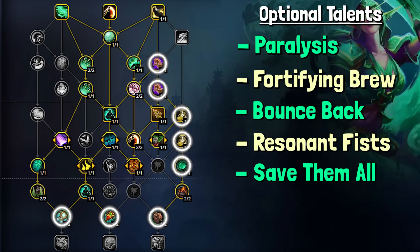This is about the class tree I'll be running. There are a couple of things that may change by a point or two, but generally this is what it's going to look like. Changes I might make are dropping Resonant Fists for one point and either saving it for Bounce Back or both, as well as dropping a point in the Paralysis nodes if we need that for a specific dungeon or affix. I'm not a big fan of the Fortifying Brew talents, but in order to reach Strength of Spirit we need to take them. With this tree you'll have a high defensive stat while hitting all the important damage nodes without giving up survivability or throughput. Talent imports will be available in the description.